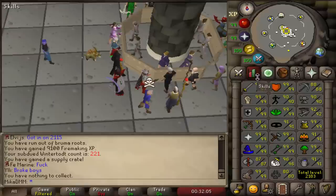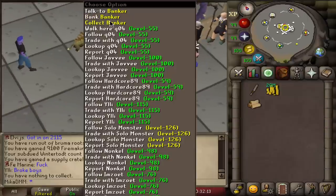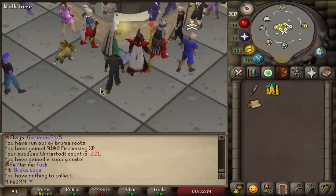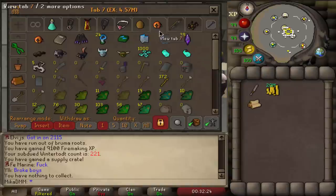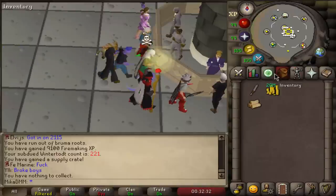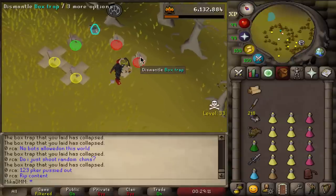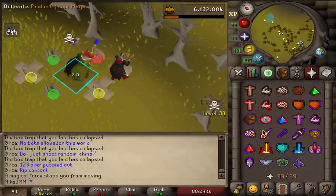I stopped at about 400k away from 92 firemaking. Now I'm going to catch some black chins, but first I want to sell some stuff in my bank to buy an armadil crossbow so I can anti-PK at chins. We're going to sell our loot tab, some runes, make about 5 mil, and then have enough for the crossbow. I think a lot of people would watch this — please attack me!